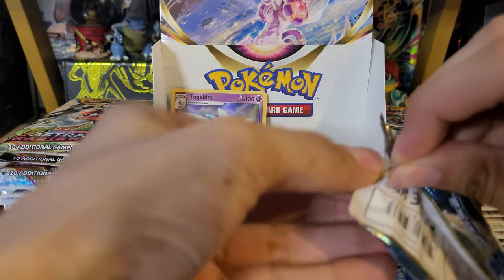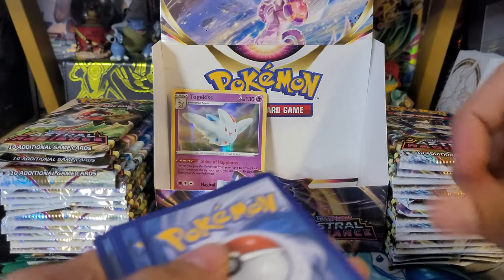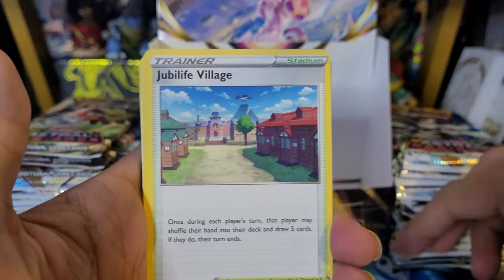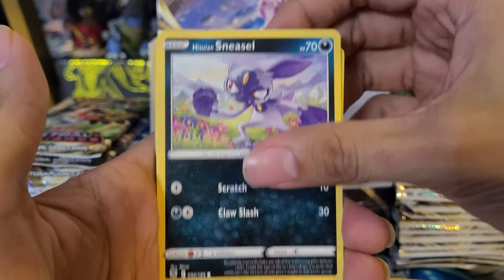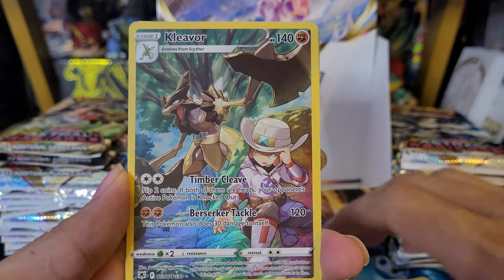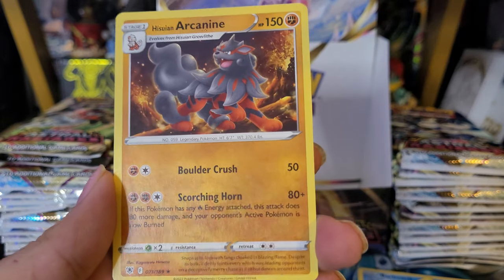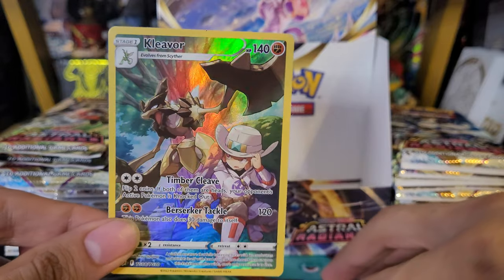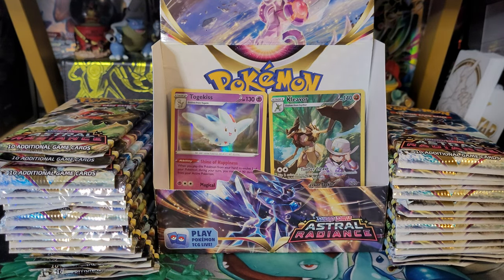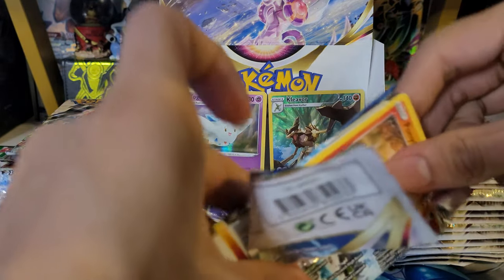Second pack — Grass Energy, Quiver Quill, Kamado, Jubilife Village, Ralts, Sneasel, Misdreavus, Barboach, Scyther — and we have a Kleavor Character Rare! I will take that. I really like Kleavor, though I think I prefer Scizor over it. The rare is a Hisuian Arcanine. Not bad — first Character Rare of the box. I forgot the Warden's name actually, but it's a really cool card and I'm happy we got it.